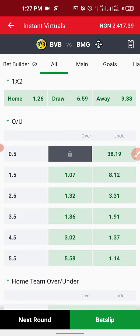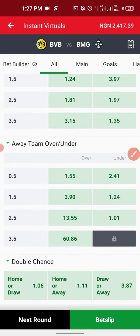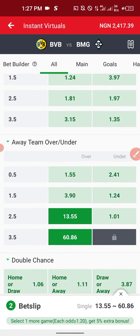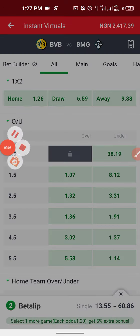The Over 1.5 odd is not encouraging on this game. A game like this - if I want to take high risks - I can play Away to Win, Over 3.5, Over 2.5, Over 4.5. But you don't have to do this; that's not part of today's teaching. Stick to Over 1.5 or Over 2.5. I'm playing the impossible odds: Under 0.5. Playing Under 1 is not the right option, so I'm going to remove that.